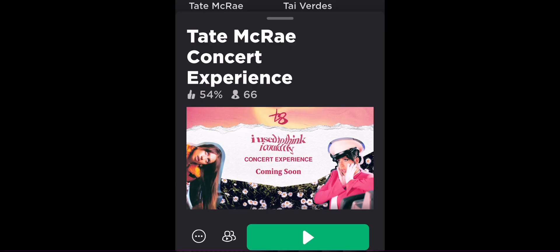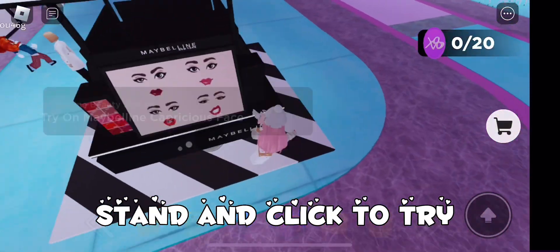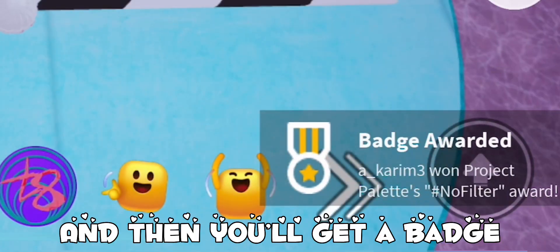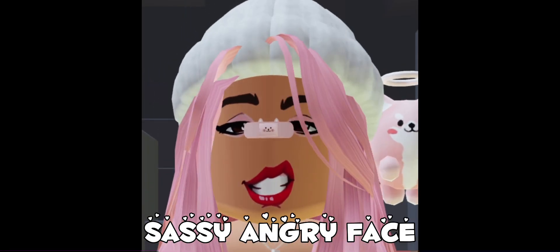Make sure to join this game to be able to get this free limited face. Once you're inside, go to the face stand and click to try each one of the corners. Then you'll get a badge. Congrats, now you're gifted this sassy angry face.